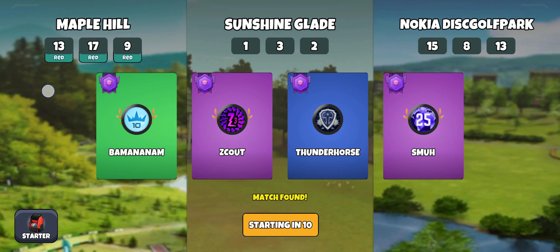Hey guys, welcome to our multiplayer round. This time we got Maple Hill Reds, Sunshine Glade, and then Nokia with holes 15 and 13. So a couple or six holes of ace runs followed by two pretty tough ones on Nokia. Let's jump in with Scout, Thunder Horse, and Smooth. Let's see what we can do.